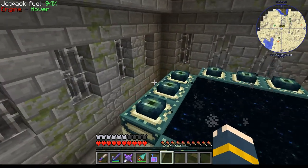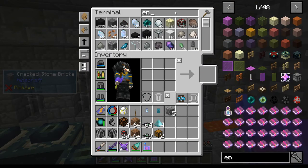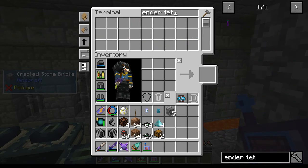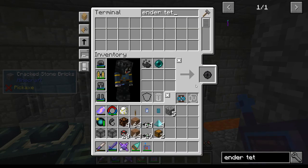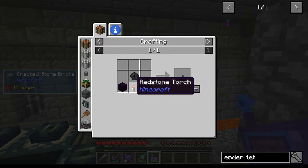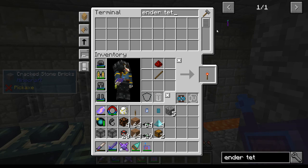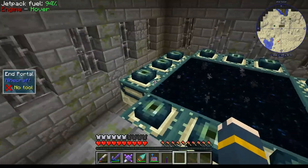Okay, we're here at the portal. There was something I forgot that we're going to need, and that is the ender tether. That's easy - it's just an ender pearl and some wither dust, which I collected while I was killing wither skeletons, and then some obsidian and a redstone torch. That's it - easy, easy, easy. This is going to keep the endermen from running away. I mean, they're going to escape, but it'll at least help.